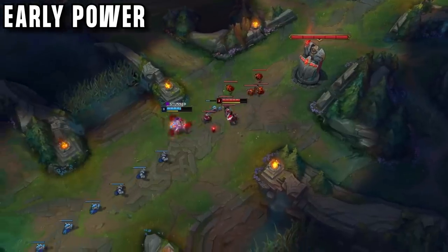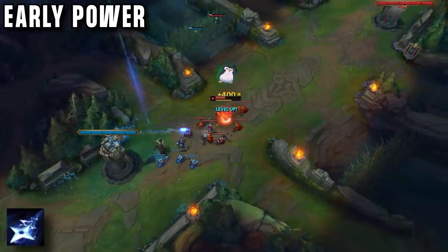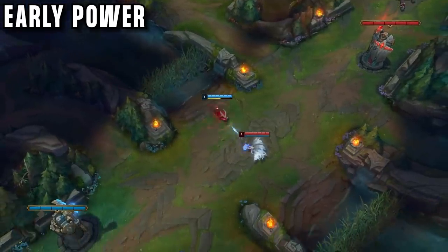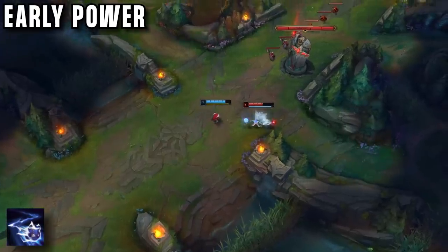As Kennen mid, you start Doran's Blade. You have no mana costs, you should be playing very aggressive in these early levels. You want to be poking with Q, looking for free auto attacks and stuns where you can. Splinter even goes for trades at level 1. He E forwards, which gives him extra attack speed. With the range and the Doran's Blade damage, it is hard for enemies to win a long trade against Kennen.